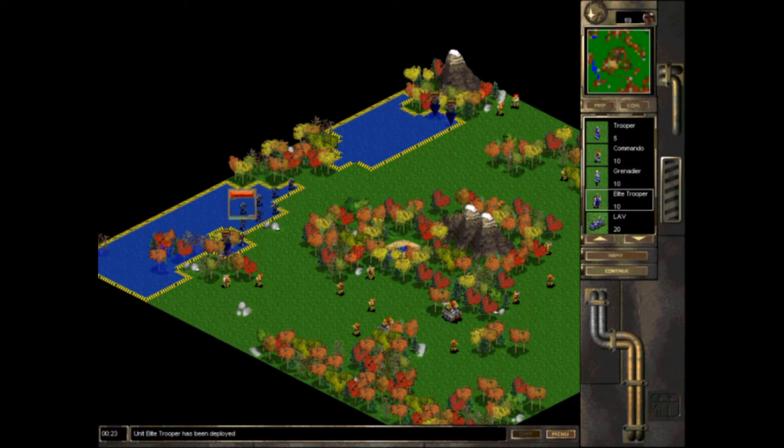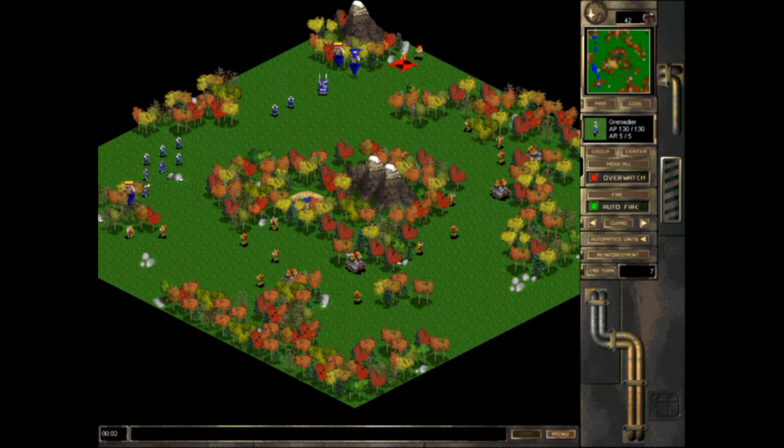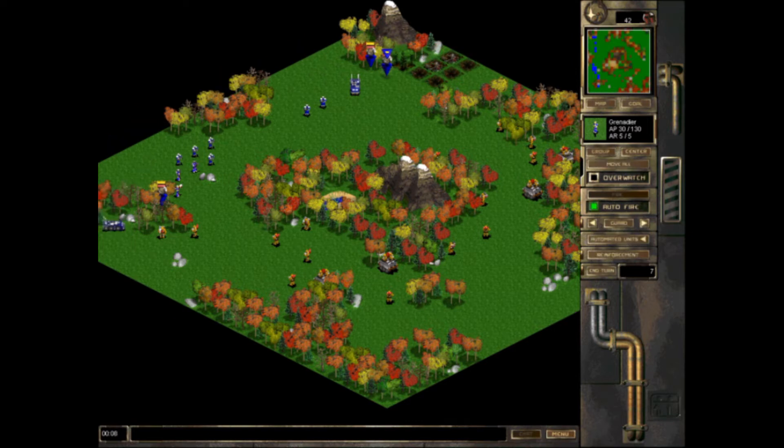On top of that, you have a really wide selection of units at your disposal — everything from infantry and grenadiers up through tanks and even helicopters and submarines — all of which have different strengths and weaknesses depending upon the situation. And in addition to that, the reinforcement system gives you a lot of tactical flexibility. The capacity to call in reinforcements mid-combat or use support abilities to soften up the enemy opposition is a fantastic advantage.